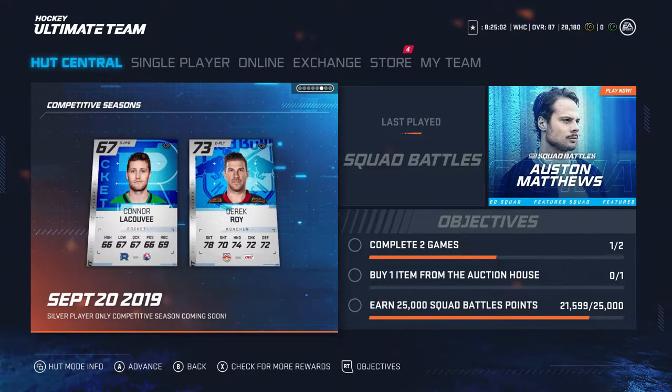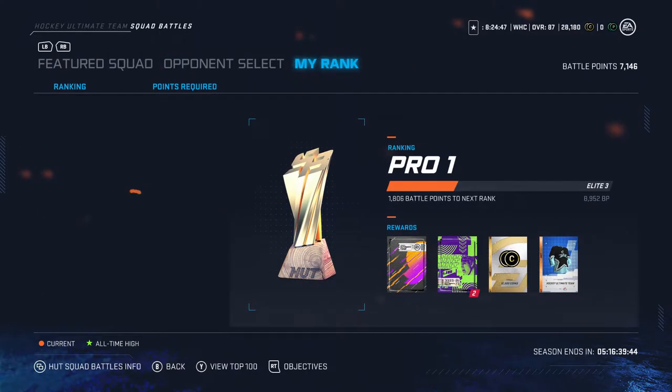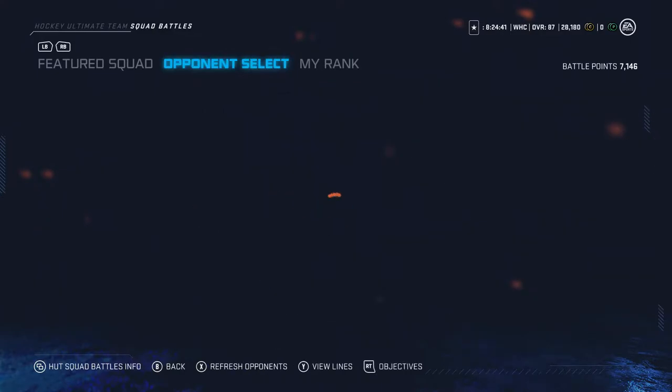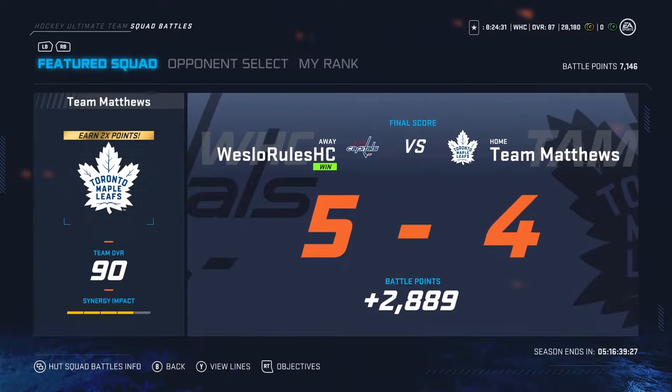This is WesselRules101 and I am going to be opening up my rewards pack from the squad battles that was going on during the EA Access trial up until the full release of NHL 20. I positioned at Pro 1, which I'm actually positioned there right now at the exact same time but for a different squad battles. Since then I've learned how to play the mode a little bit better to gain more points, so I'm already on track to improve my rewards for the next game.